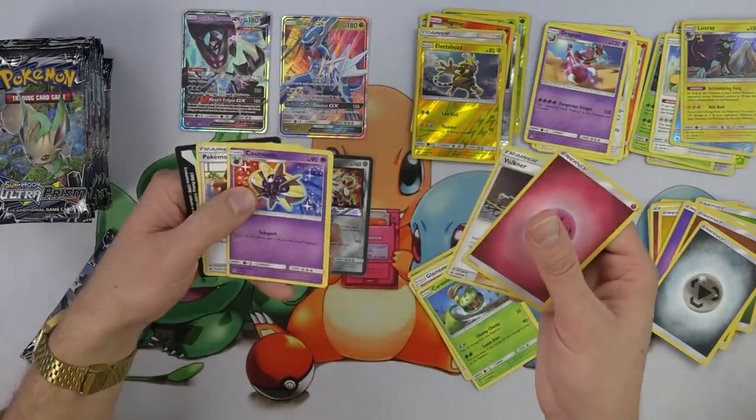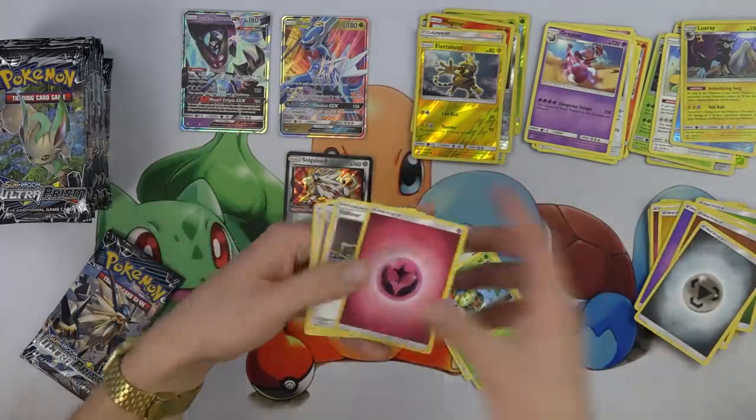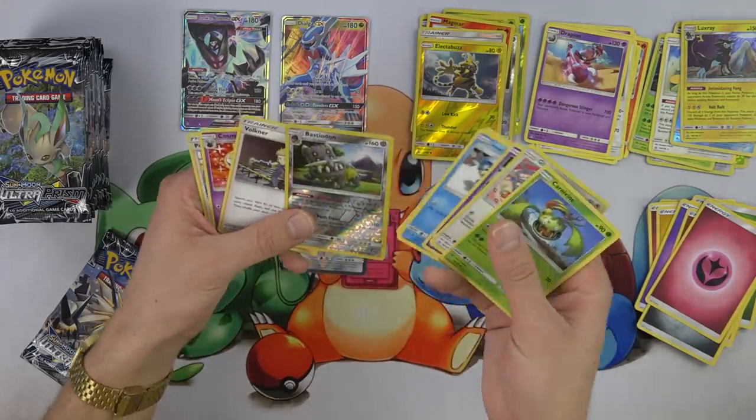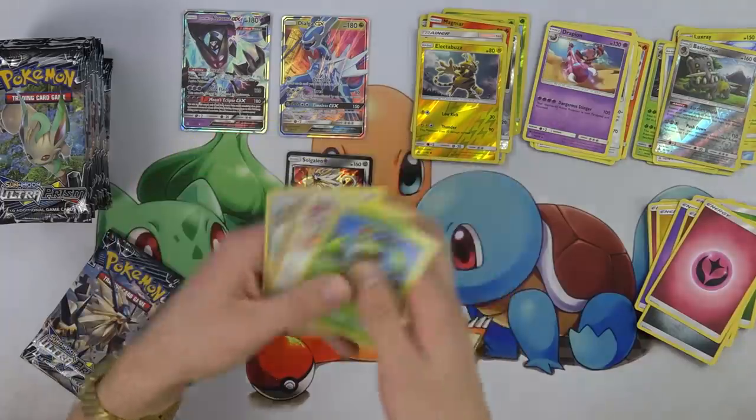We've got Volkner, Cosmoem, another Cosmoem, and Pokemon Fan Club. Got the energy there. And Bastiodon. Pokemon Fan Club again — cool, cool.